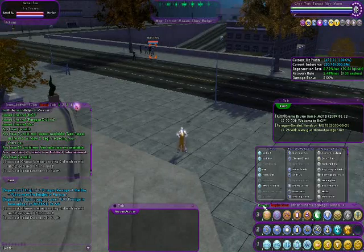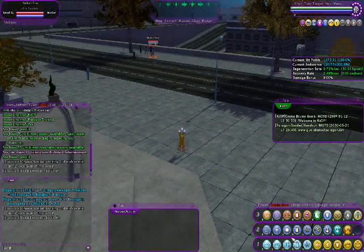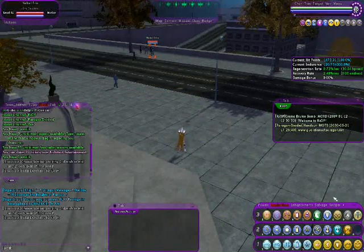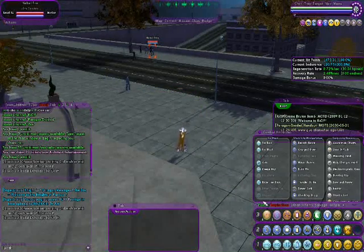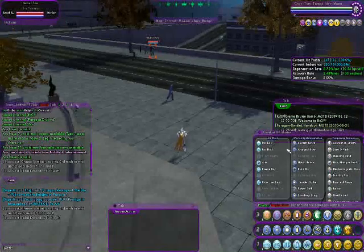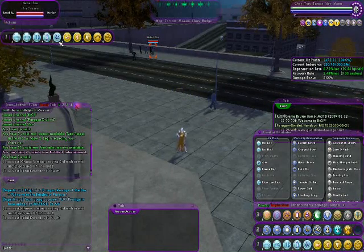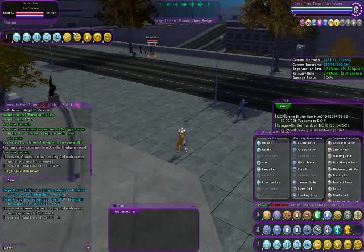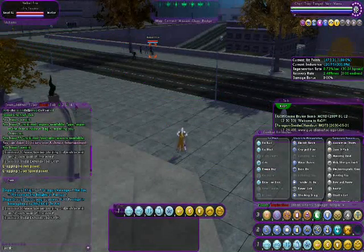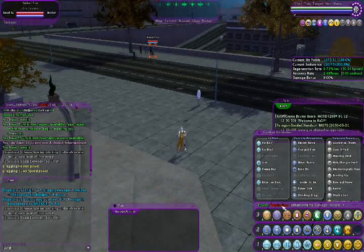In the bottom right is your powers tray — this is where you place all your powers to use them. You can reposition it, like moving it to the middle of your screen. If you hit the powers button you can see all the powers you have access to and place as many as will fit on the bar. You can also add another bar if you need more slots.